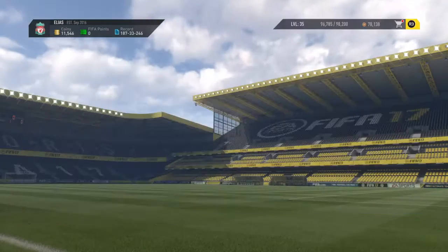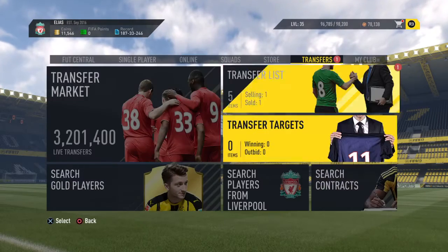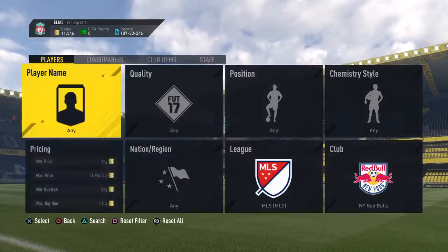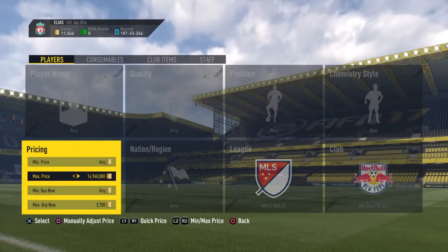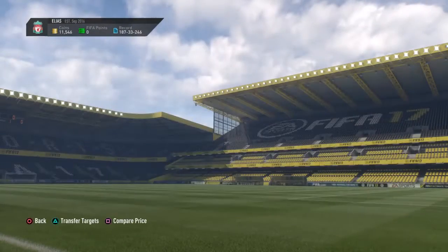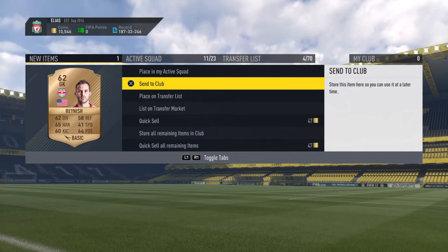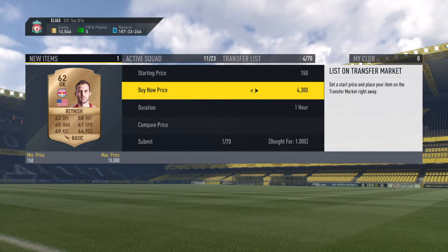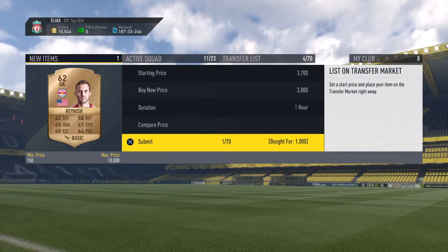Here we go — as you can see we do manage to get this guy for one K, and then of course we sell him for three point nine K, and obviously that's profit right there as well. It's a lot of profit actually. So yeah this method has been really good for me. If you have any questions on how to snipe, please comment down below and I will be sure to reply.